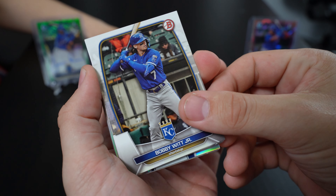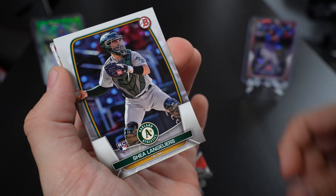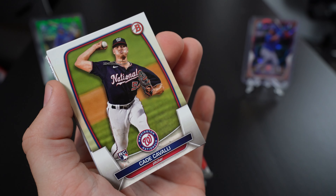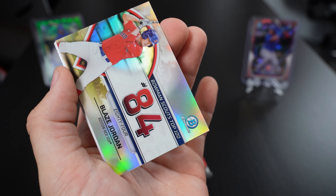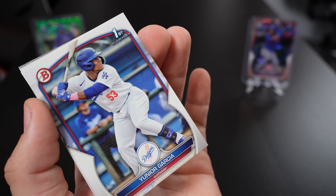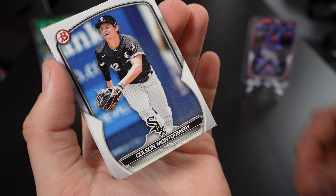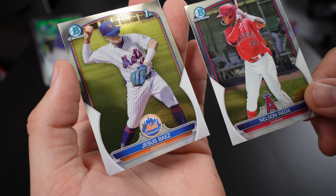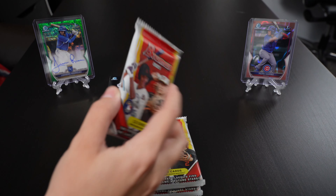Started out with a Bobby Witt Jr., Christian Yelich, Shayla Angiliers. Saw the insert a little bit — Scouts Top 100. Jason Dominguez — all right, let's see what else we got — and Nelson Rada, Jesus Baez. All right, nice.